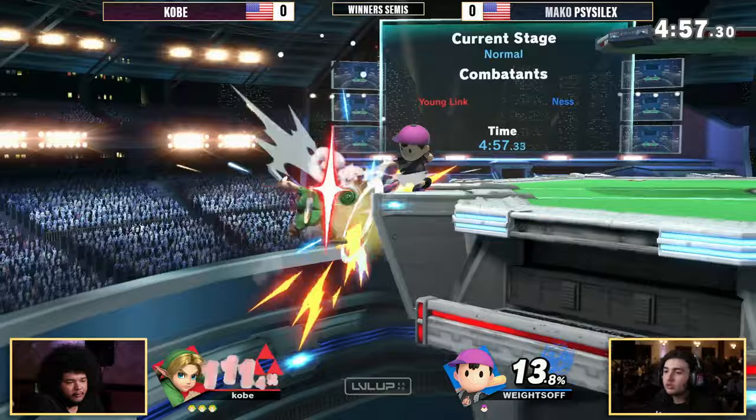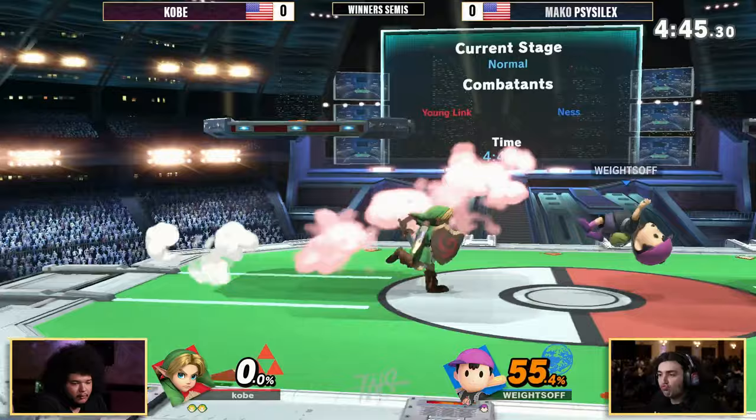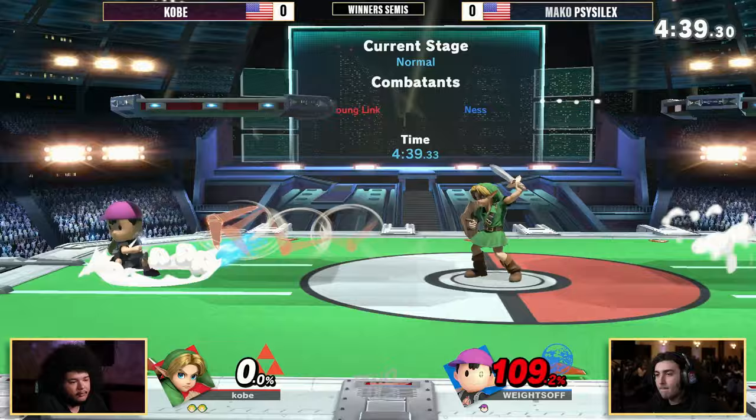He doesn't have time to find the kill, so he drops the yo-yo off the ledge just to catch Kobe coming back. Kobe finding a bit of advantage here — the air dodge given away, but able to spot dodge. Jab lock into the boomerang, optimal damage track into the back air. Beautiful stuff from Kobe. Lots of percentage here. Kobe in — got him at 1-0, 1-17.